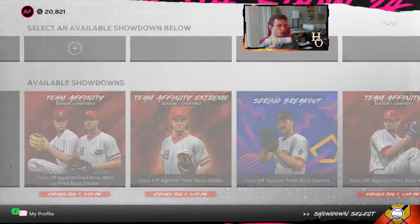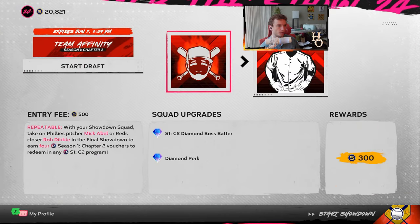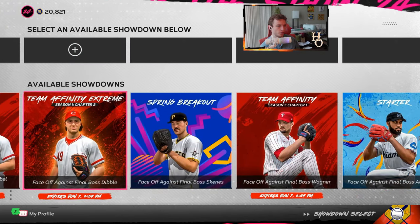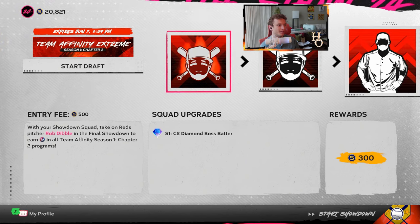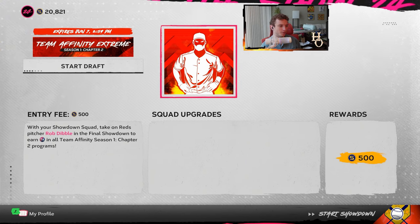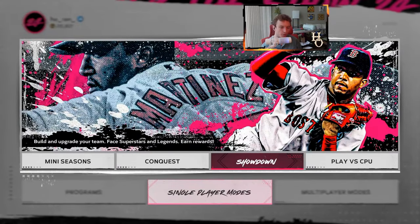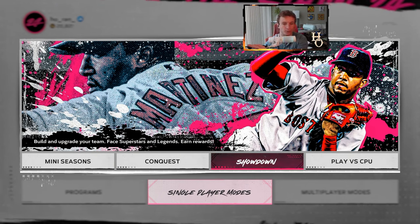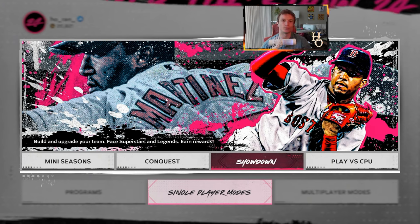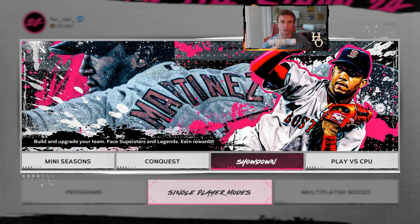The other things you can do are the moments and the showdown. We have the extreme showdown and the Team Affinity Chapter 2 showdown — Team Affinity is really short so you can knock that out pretty quickly. The extreme showdown reward is Rob Dibble. I'm going to make a new video on it and try to get that done. But let me know what you guys think of the team affinity cards and the pack. Let me know about the ranked, Battle Royale, and events cards as well in the comments — drop down below who you're going to put on your team and who is sneaky good. I want to know what cards I haven't used that are going to play well.